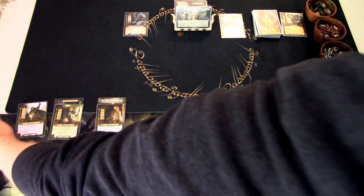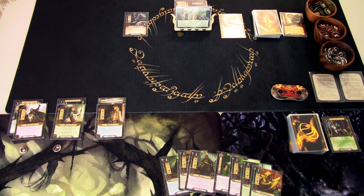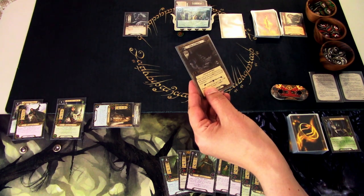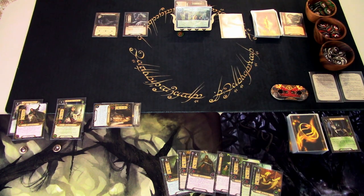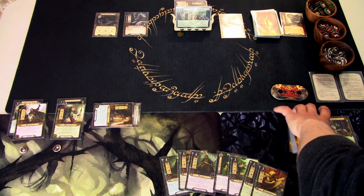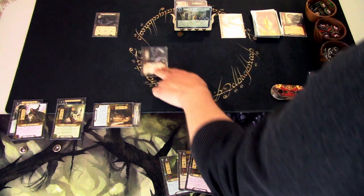We quest for 4, against a threat of 4 from the staging area including the goblin tunnels — so 4 against 4, meaning 0 progress. The Wild Warg engages us. I use Unexpected Courage to ready Theodred after questing. We defend with Faramir and take 0 damage. We get 1 progress on the location. We attack with Theodred for 2; the Warg has 1 defense, so we deal 1 damage.